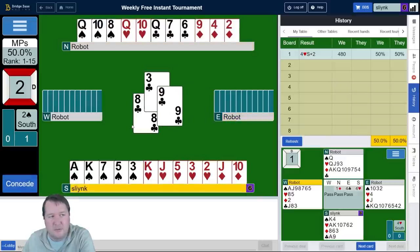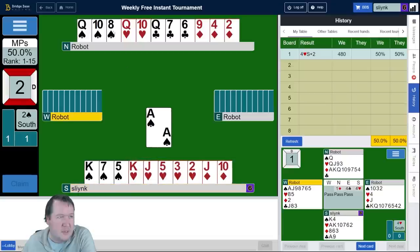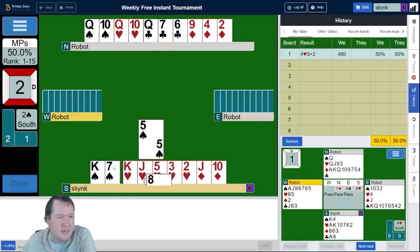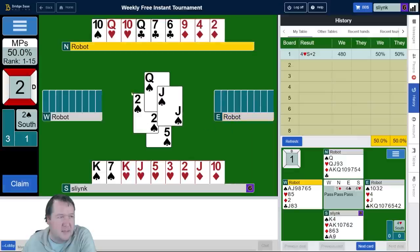Because otherwise East would just put on the king just in case. I think our clubs are two-one-five. We'll start drawing some trumps. I am a little bit wary of running out of trumps here, especially in a bad split.